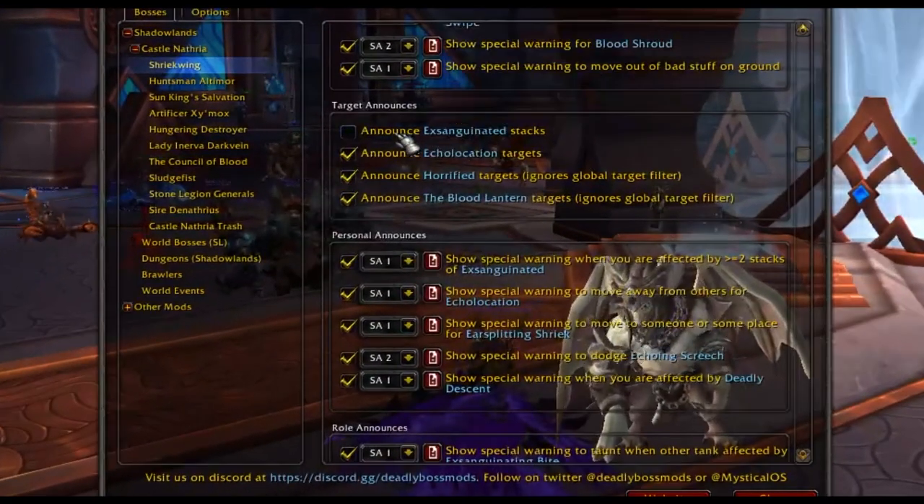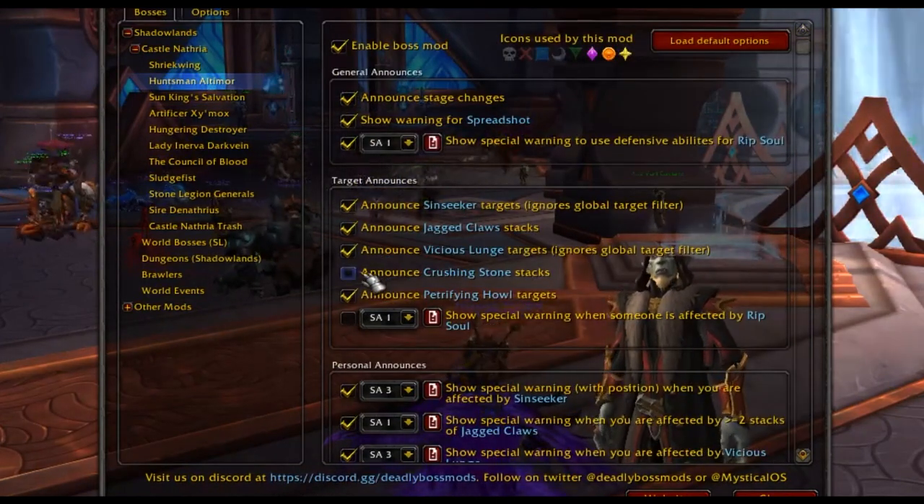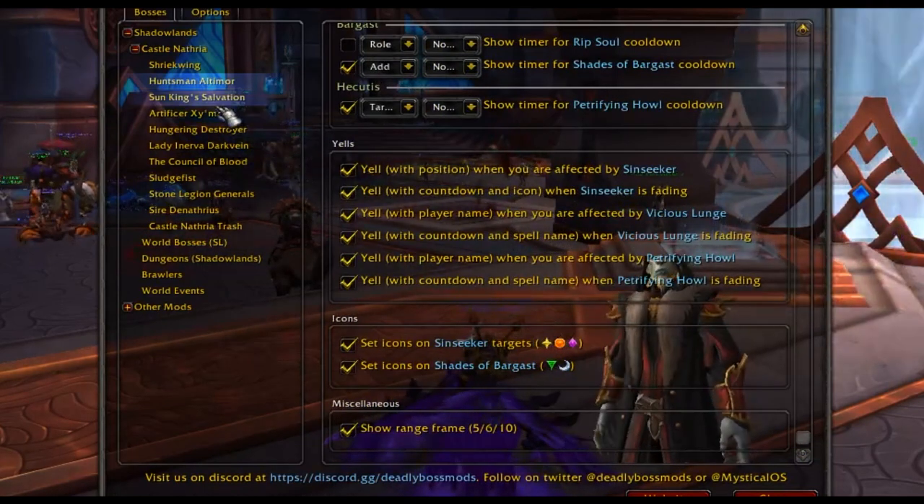DBM is fully customizable — you can set certain alerts with specific sounds and colors and customize the entire UI. Similarly, there is another one called BigWigs, which is often used by raid leaders because it has really good call-out systems and countdown timers for everything you need to know. As a Fury Warrior who needs to do interrupts, this helps me keep track and make sure I'm interrupting at the perfect times.